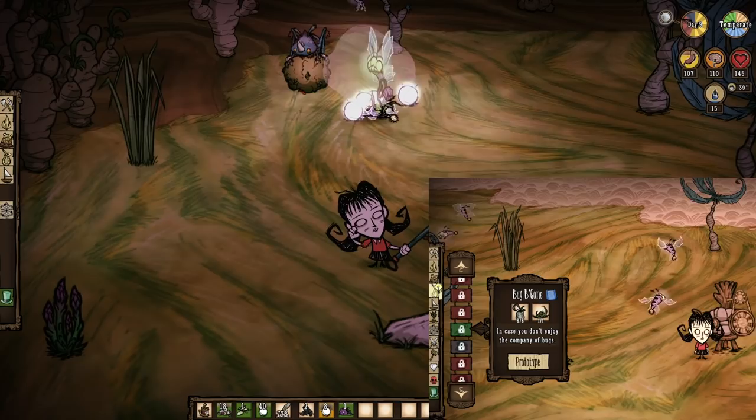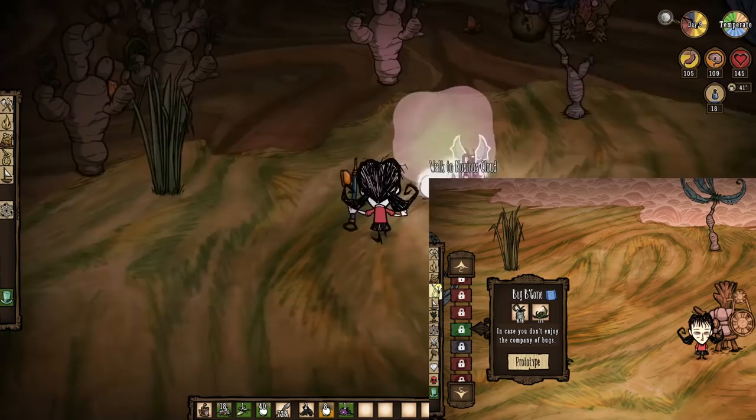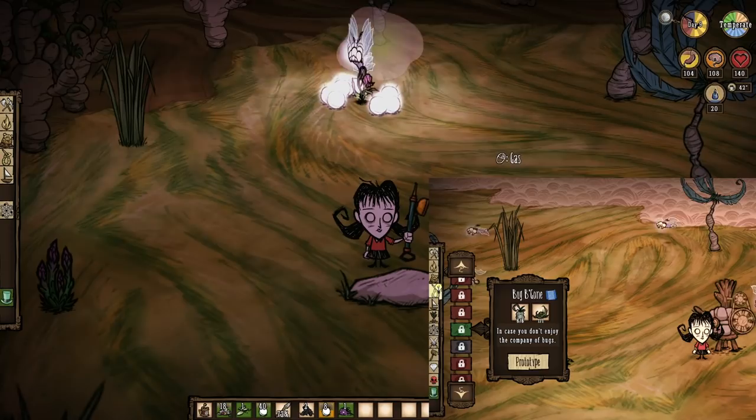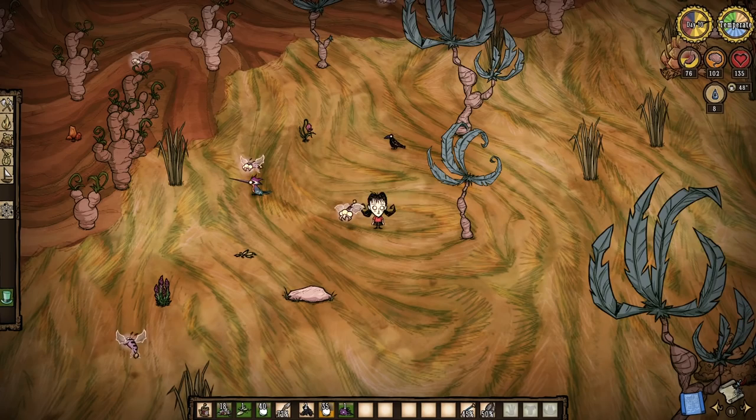Combine everything that we have just talked about with some Bug Be Gone, and that quote-unquote infinite light bulb farm that I mentioned becomes a reality. A single exotic flower near the end of tempered season plus the noxious cloud of a Bug Be Gone equals just insane amounts of glowfly death and light bulbs. Be mindful though — keep your distance to help maximize the efficiency, and note that these light bulbs will be dropping at half their freshness. Still, I think it's going to be worth it, especially for how easy it is to do.